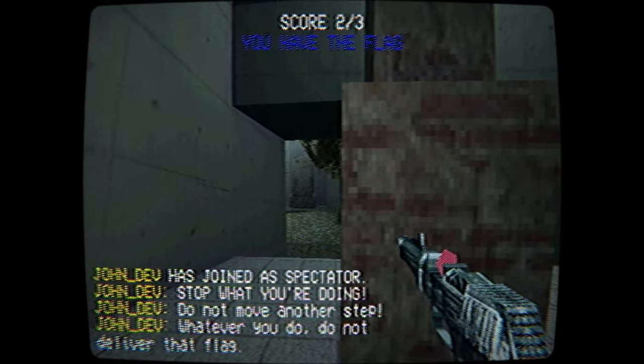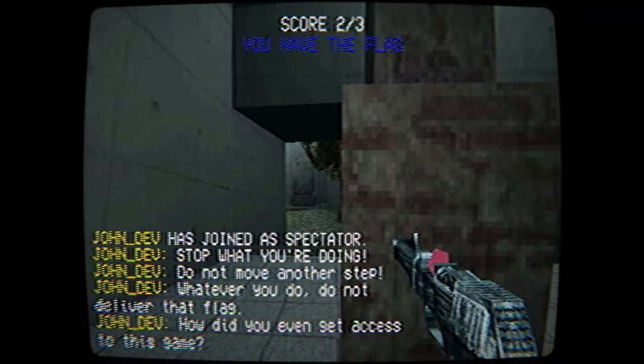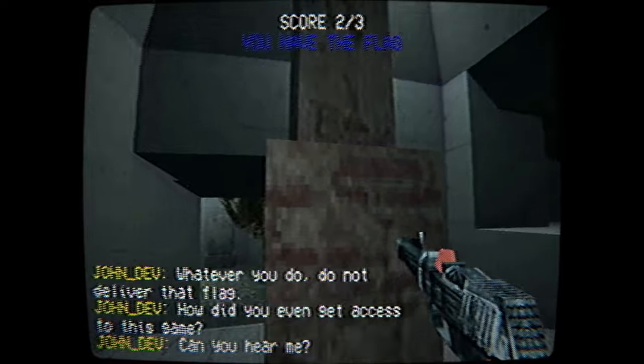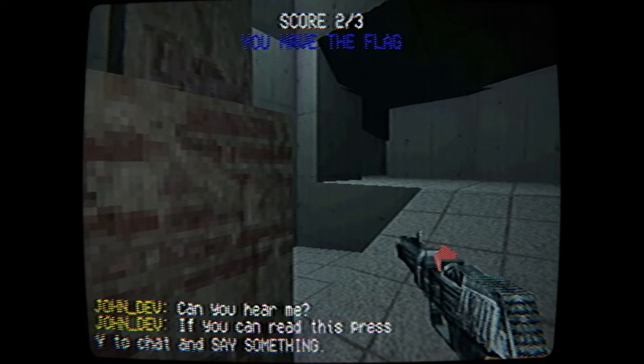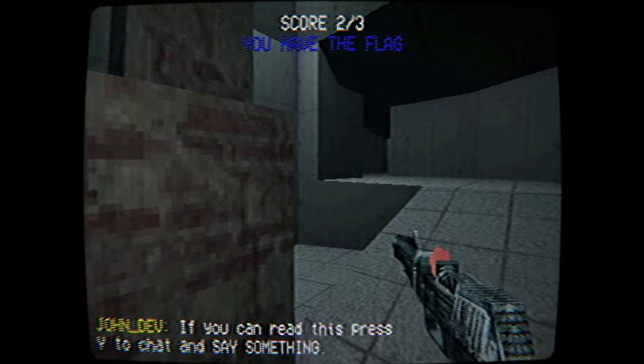Stop what you're doing. Do not move another step. Whatever you do, do not deliver that flag. How did you even get access to this game? John the dev says: can you hear me? Yeah, I can hear the shit out of you. If you read this, then press Y in chat and say something. How do I press Y? How do I open chat?